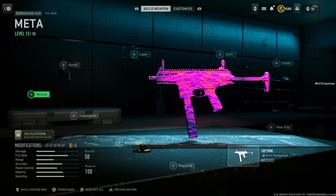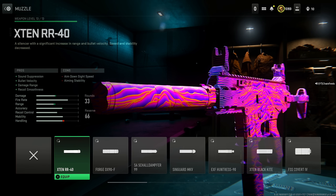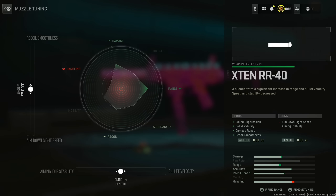ISO 9mm — I have two setups for you. Starting with the X10RR 40 for sound suppression, bullet velocity, damage range, and recoil smoothness, at the cost of aim down sight speed and aiming stability — don't worry, that'll be fixed later. For the tuning, increase bullet velocity to around 60 or whatever makes you comfortable. You can also increase the aim down sight speed a little bit if you want.